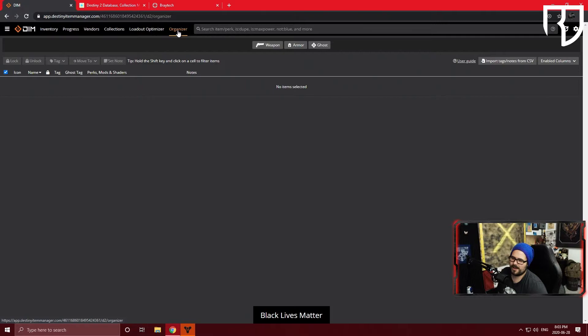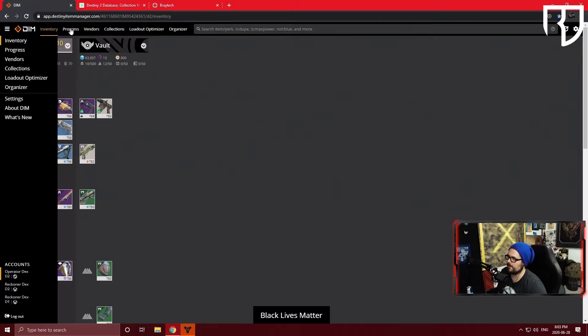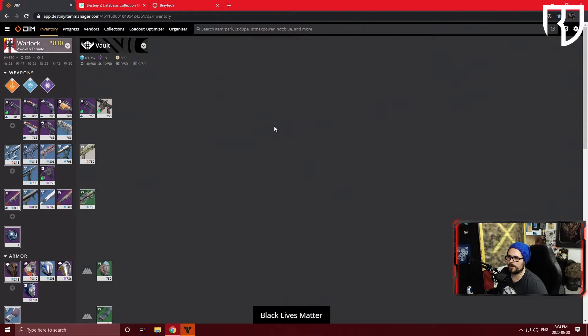Going back to the main inventory, you have all the same overhead options and can also change accounts or log out from the side menu. We're going to switch over to my main account to show you the difference between this one and that one.